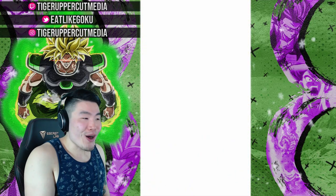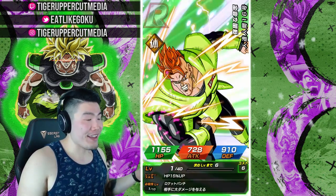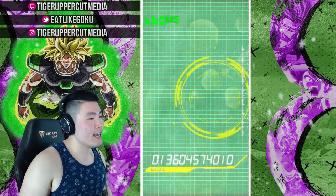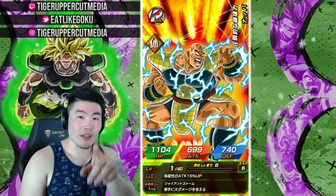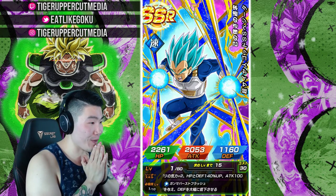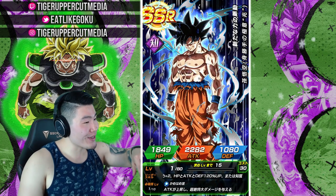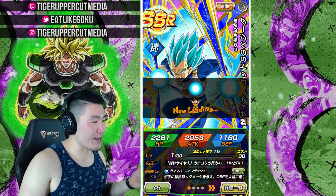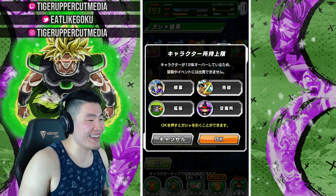We got another back-to-back fusions — that's cool. It's always nice to see fusions, and maybe they'll give me an LR before the guaranteed, that would be nice too. I believe that's actually a rainbow — I think he's actually rainbowed for me now! We got UI Goku as the guaranteed — that's sick! We just rainbowed our Super Saiyan Blue Evolution Vegeta and we also got a UI Goku. That's my first UI Goku — I didn't have him before.